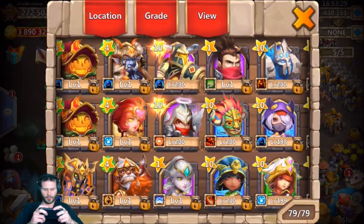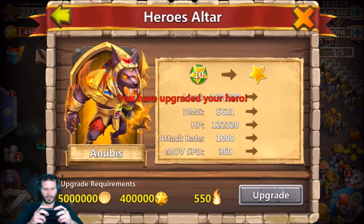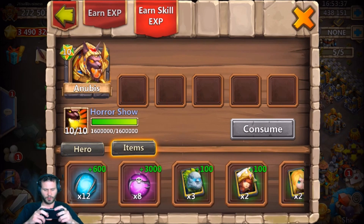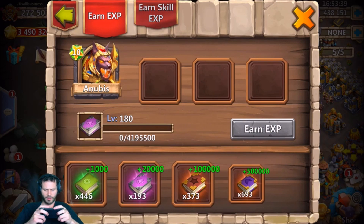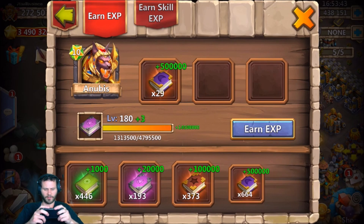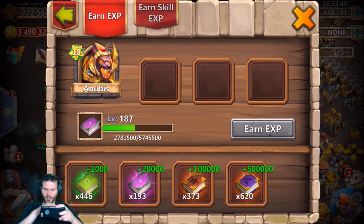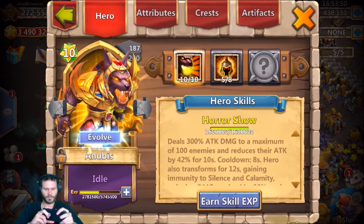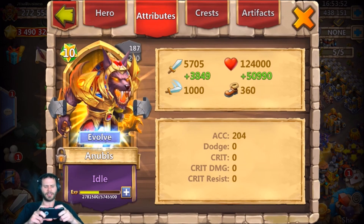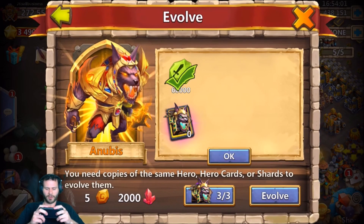Let's go ahead and upgrade Anubis one more time and send him to level 185. It doesn't really matter where we send him past 185 because we just gain all the books back, but I don't want to send him too far. 187 is good enough. So his stats after being single evolved at level 187: he now deals 5,705 damage with 124,000 life. Now let's go ahead and double evolve this bad boy.